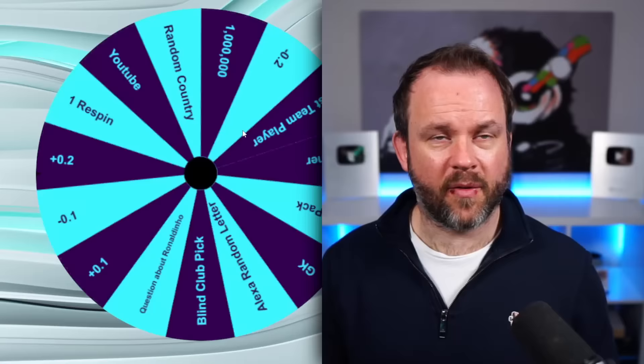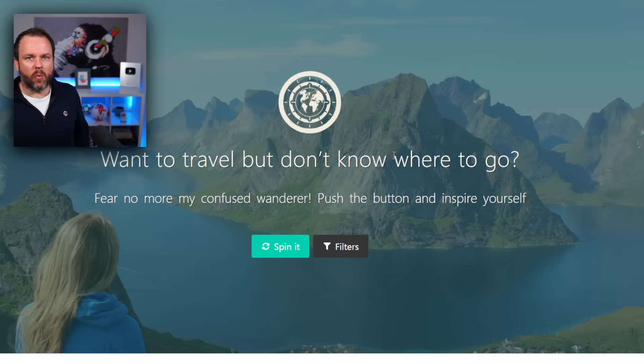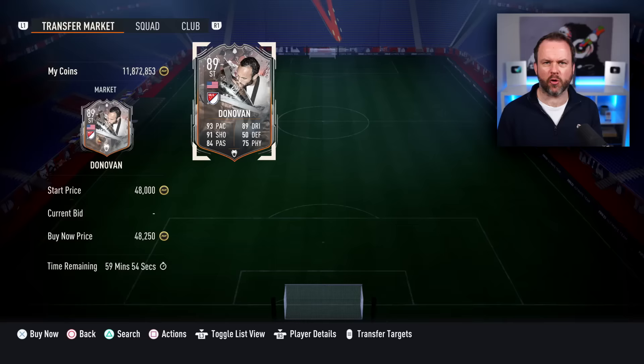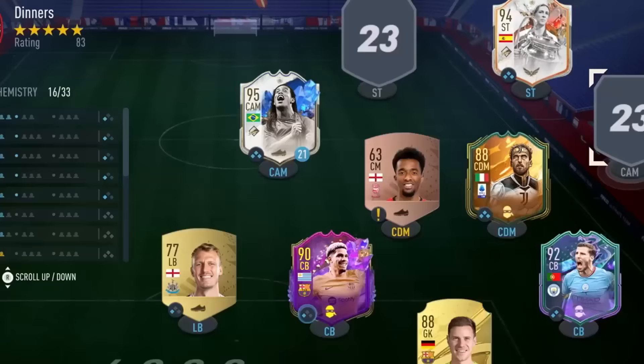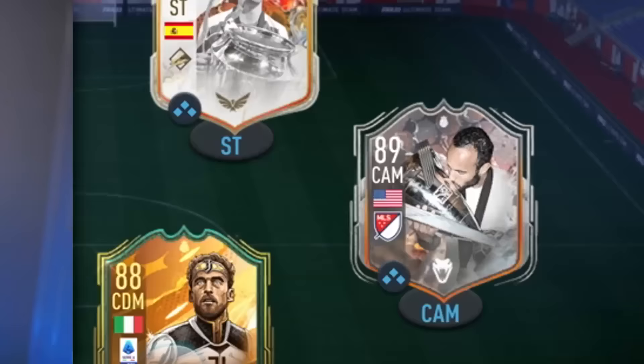We're moving into some really big positions now - the CAM. If I get goalkeeper that would just be really unlucky. Minus one - so now every player under 6.9 gives me a random discard on the team. A random country! This could be good - I wonder where we're going to end up today. Will it be a sunny place? Will it be a cold place? Will they have a good football player? United States again! I'm not complaining because I know who I'm going to use - Trophy Titans Landon Donovan with 93 pace. I don't know why he's so cheap, it must be his links, because he is actually a really tasty card.